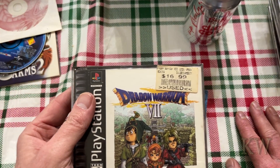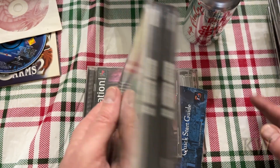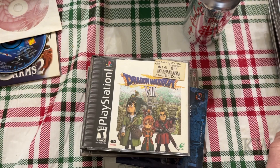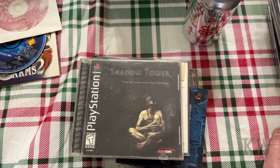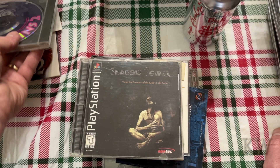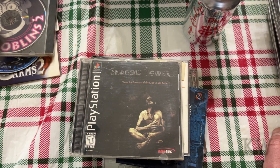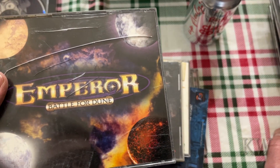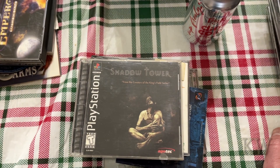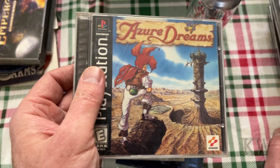Dungeon Warrior 7 — some of these are actually four discs long, this one's just a two-disker. Shadow Tower. Goblins 2 — I don't think all of these are PlayStation games. Emperor: Battle for Dune — no, that's not PlayStation either. Azure Dreams — probably not so common.